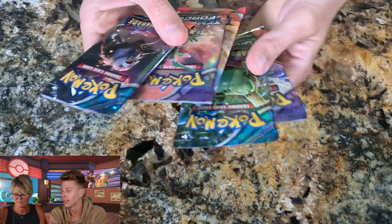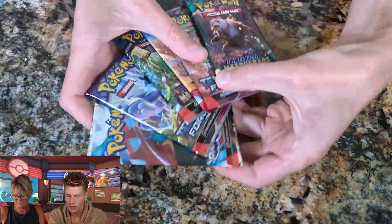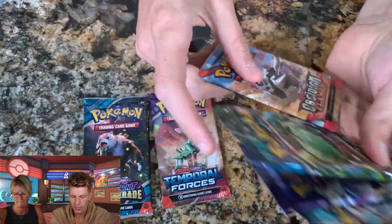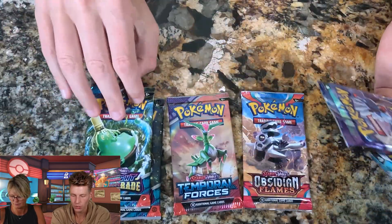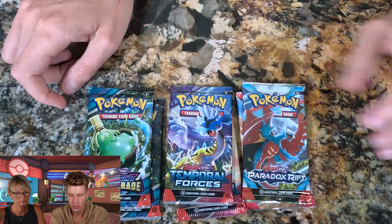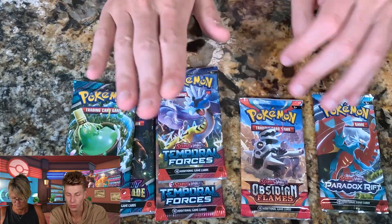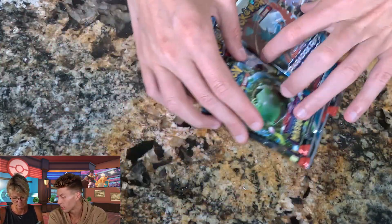The packs are what we're really interested in. These are the six packs we got. There are four different types: two Twilight Masquerade, two Temporal Forces, one Obsidian Flames, and one Paradox Rift — that's what I got.